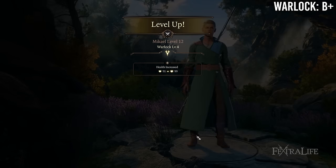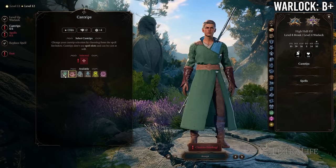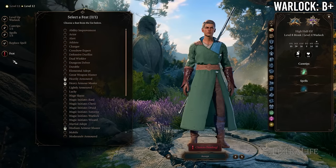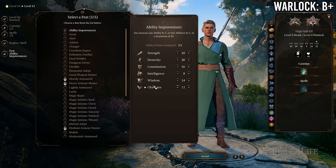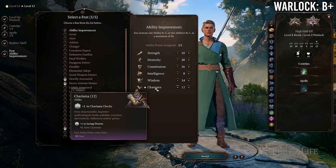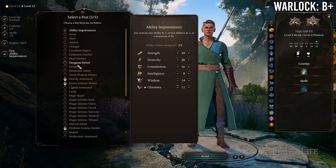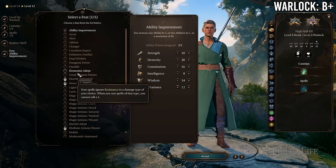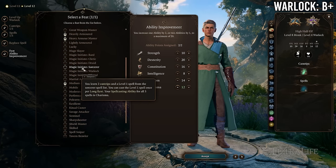At 8 Monk / 4 Warlock you gain a feat and a cantrip, losing Advanced Unarmored Movement and some unarmed damage. This is a good trade since you probably won't be playing unarmed with Pact of the Blade. You still have Flurry of Blows (which goes down slightly in damage) but you'll likely come out ahead by moving to 7 Monk / 5 Warlock to gain that extra attack from warlocks — which does stack with Monk's extra attack.